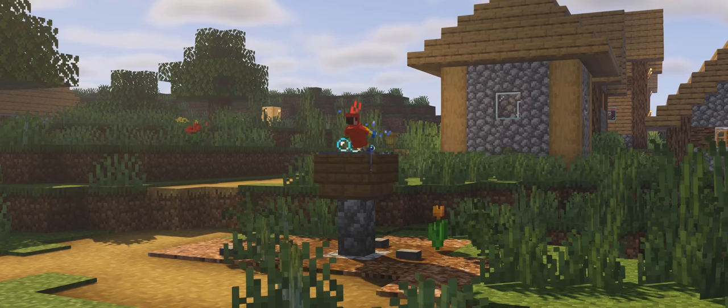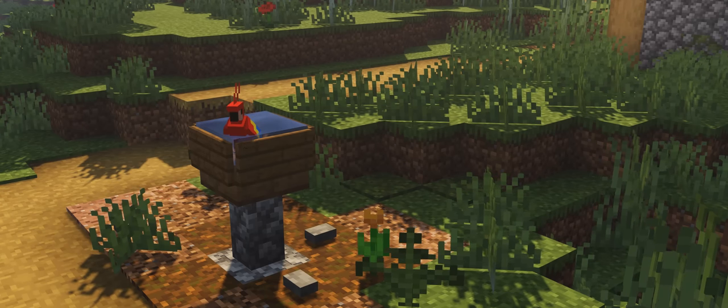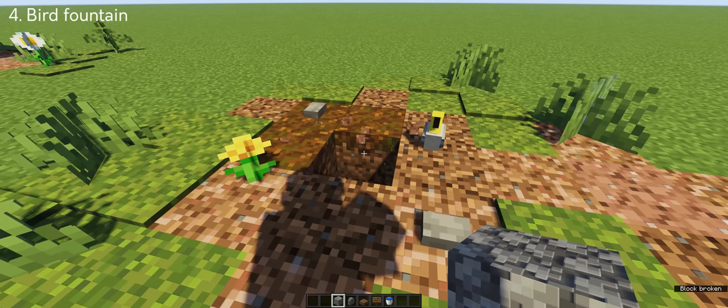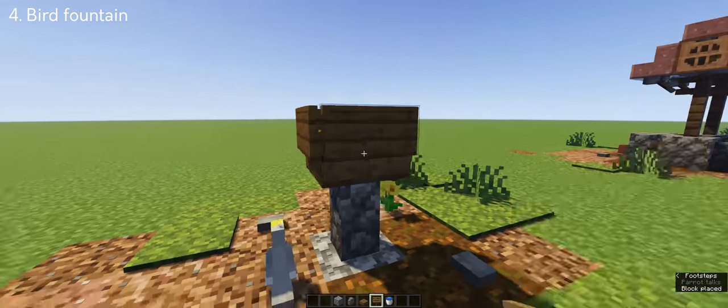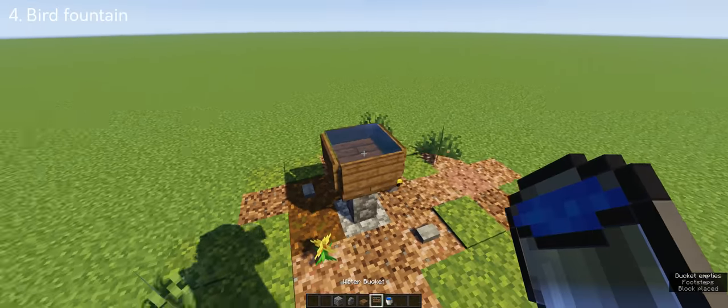Next up is the bird fountain, and this is for all the pet parrot owners. If you own a parrot, you can place this beside your house — it's very cheap to make as it only uses cobblestones and some spruce planks.